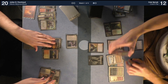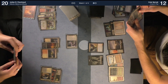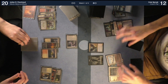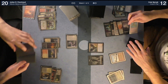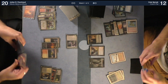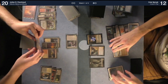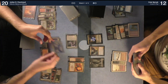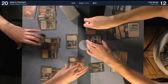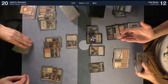Ponder — draw that card. Tapping my last blue source to play Ashiok Nightmare Weaver. Resolves — I'll tick up on you. Exile top three. There's a Judge's Familiar — sick. I'll pass turn.